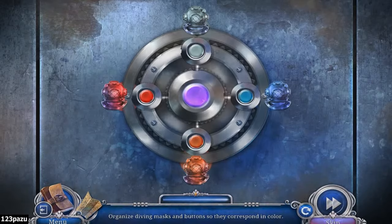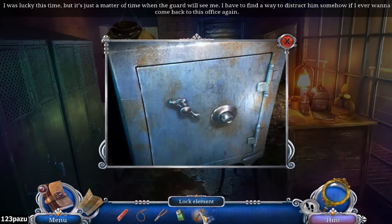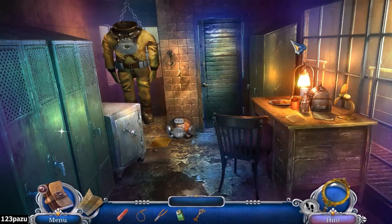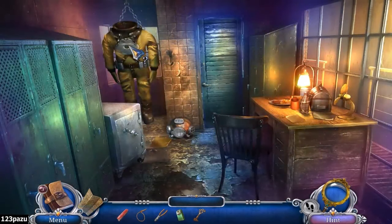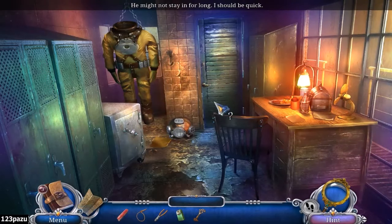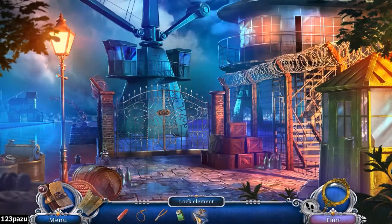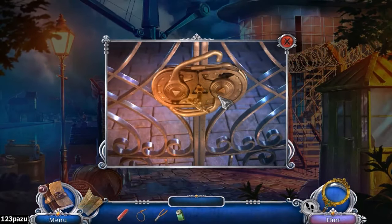There we go. Lock element. Distract him somehow. Lock him inside the locker, or put him in the diving suit. I don't know. Can we just put a chair under the handle? Yeah, that's how we usually lock doors. A lock element? We need two of these. Oh, that goes in the middle!